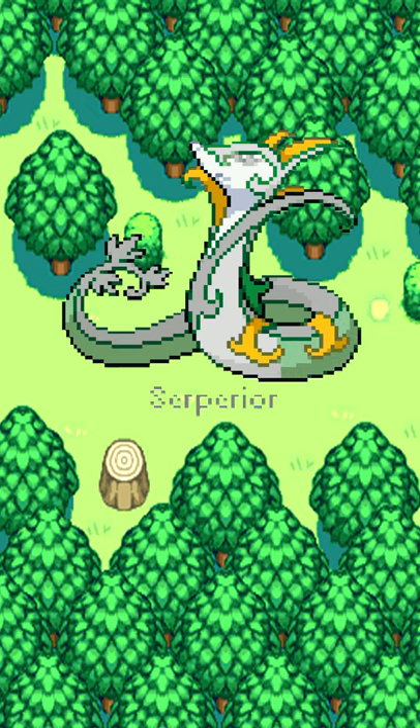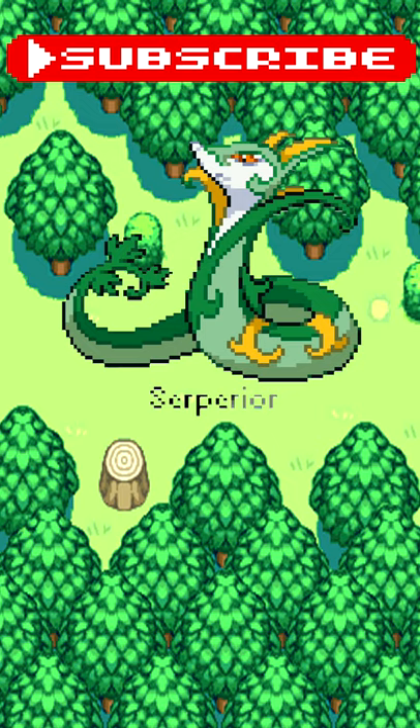In the Gen 5 games and their sequels, Serperior can be obtained by choosing Snivy at the start of any of the games and evolving it into this form. After completing the Delta Episode in any of the Gen 3 remakes, Snivy can be received from Professor Birch on Route 101. It can also be found on Exeggutor Island in Pokémon Sun and Moon, but only by using Island Scan on Thursdays. Other games require the player to trade one in, with the exception of Gen 8 games, where it is unobtainable.